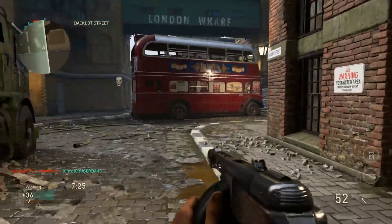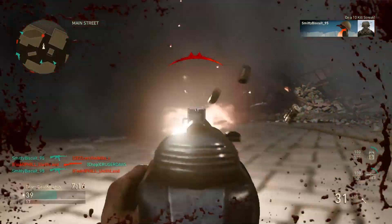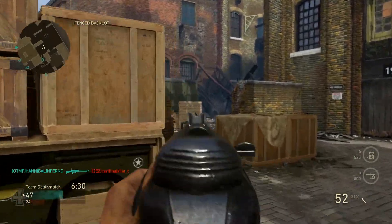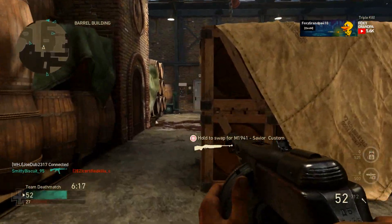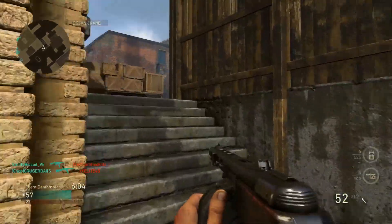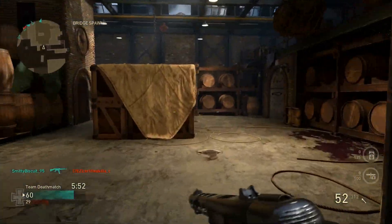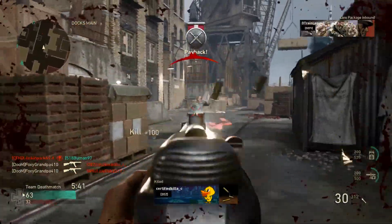Looking at all the variants for the PPSH, there are a lot of them. There are also like eight or nine variants for the Type 100, so we'll get to that later. Here's how to get these variants: you can get some through supply drops. The only PPSH variant you can get through the Quartermaster is the Thrive PPSH — I made a video about that, check the description. Besides the base gun, every other PPSH variant — including the Snake, Snake 2, Duck Soup, and the others — can only be unlocked through supply drops.